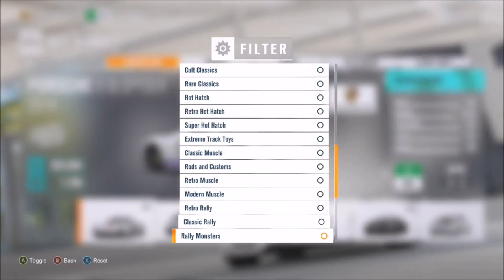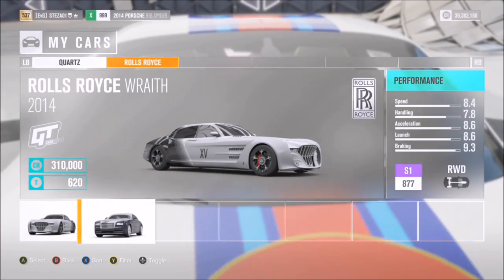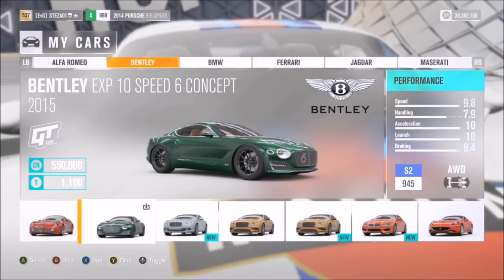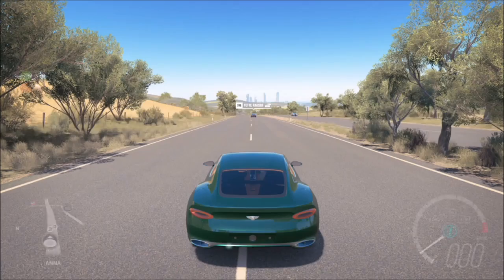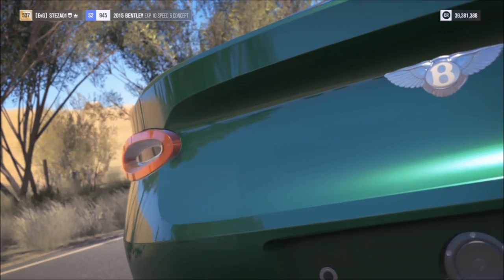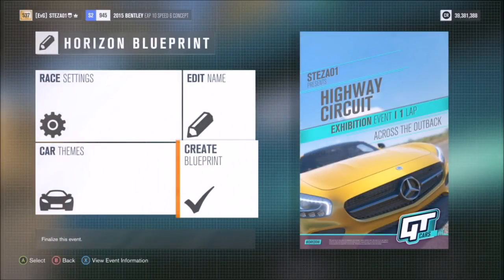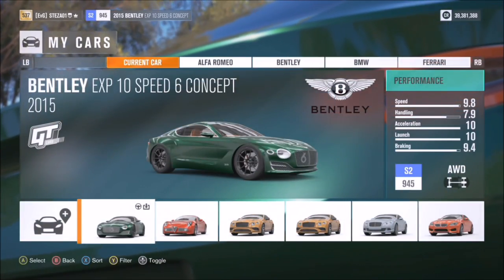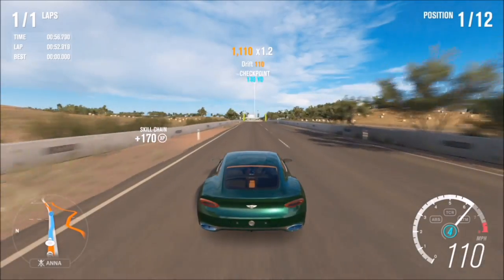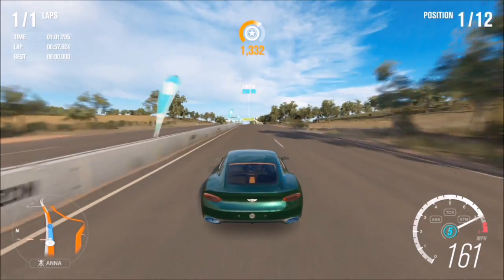The first challenge just wants you to win a race in a GT car to win the Bentley Continental Super Sports. Filter your cars to show GT cars only. I went with a Bentley Speed 10 concept, but you can pick whichever GT car you want — just whichever one you're most confident in. Then pick a race you feel confident winning. I always pick the highway circuit. Set up an exhibition race — one lap is all you need in GT cars.